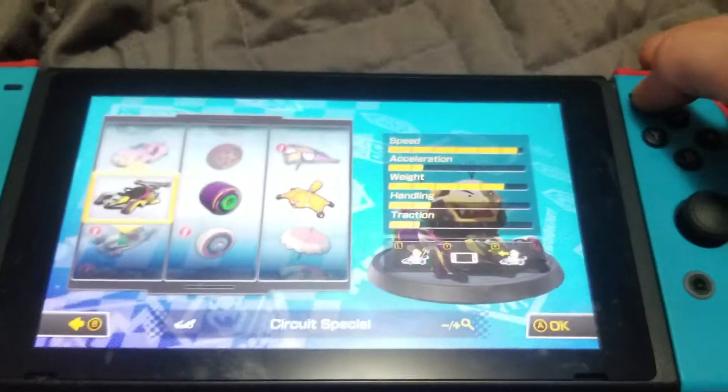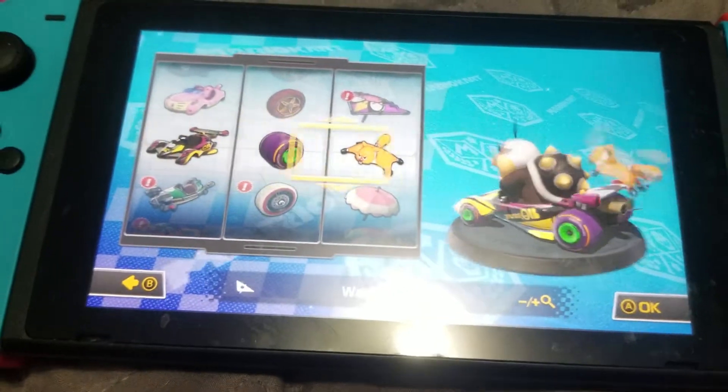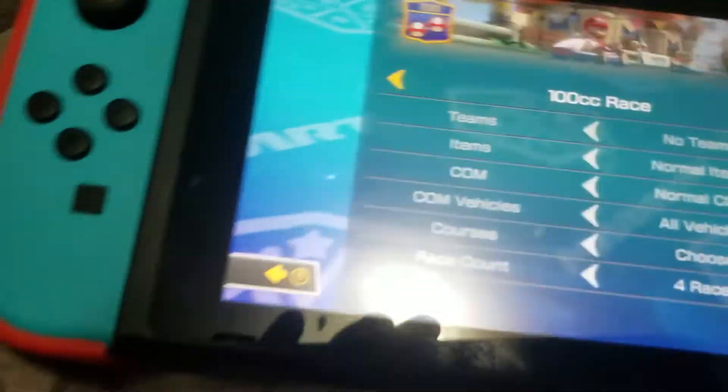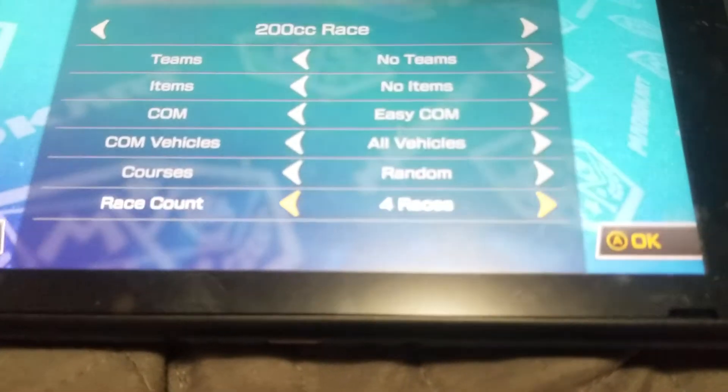I'm going to click Morton — locked. If you're playing Mario Kart 8 Deluxe, this is the fastest method you can get. If you can get something faster, let me know in the comments below. You're gonna need 200CC, no teams, no items — if you put no coins you won't get any coins, so put no items. Easy, all vehicles. You want to put them at random, and I'm just gonna do four races right now.